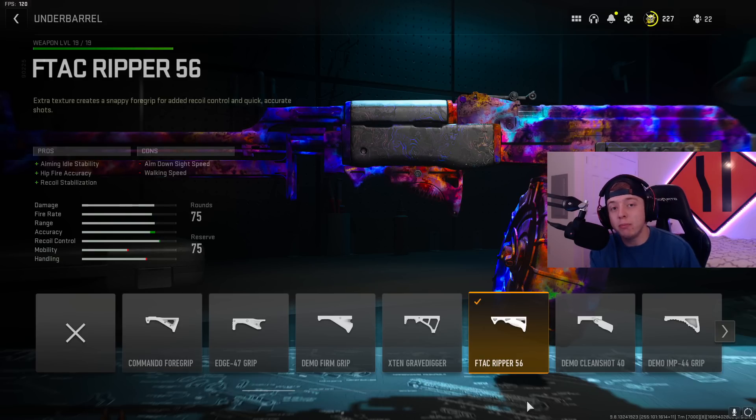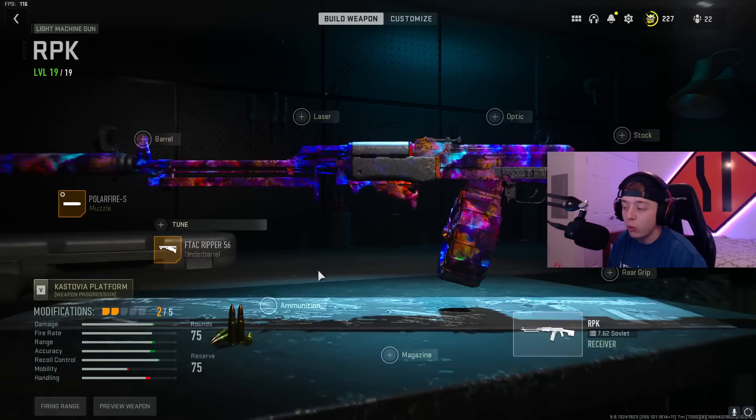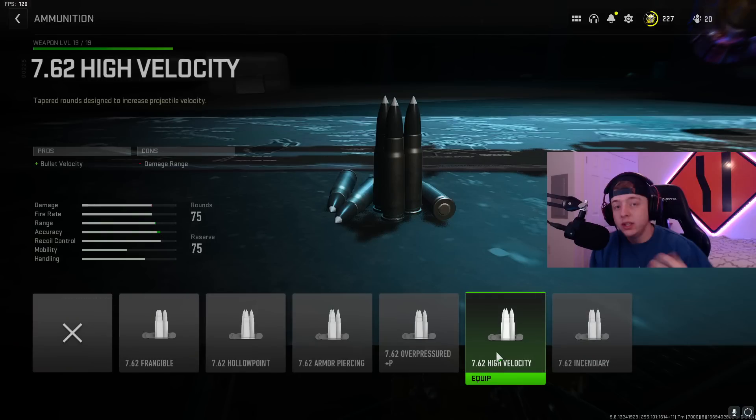The next attachment for the meta RPK build is the F-Tac Ripper 56 underbarrel. Once you throw this on, tune it for recoil stabilization and aiming idle stability. This will greatly reduce the recoil on your RPK, so I highly recommend you tune it like this.